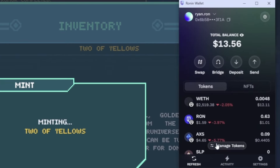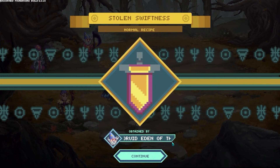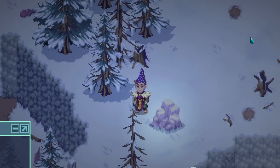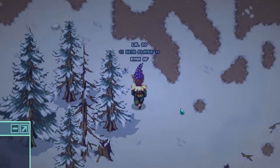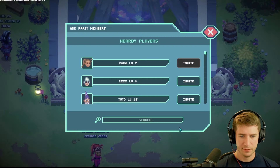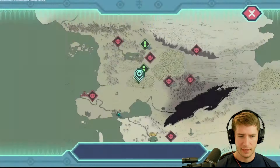My favorite aspect about this game is partying up with my friends to take down big bosses, so you're definitely going to want to know how to use the party system. Click the button on the bottom right of the screen and a brand new menu will appear. Then simply type your friend's name into the box, click invite, and once they accept, you'll be good to go. A good rule of thumb is to party up in the wizard encampment before traveling out to your desired destination.